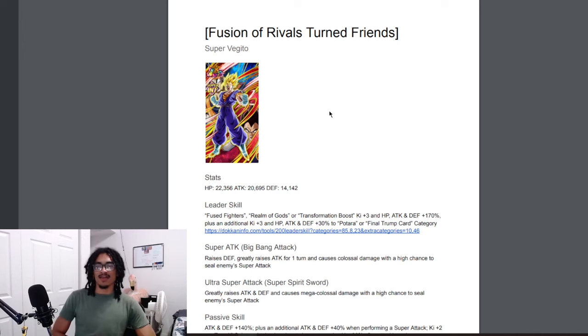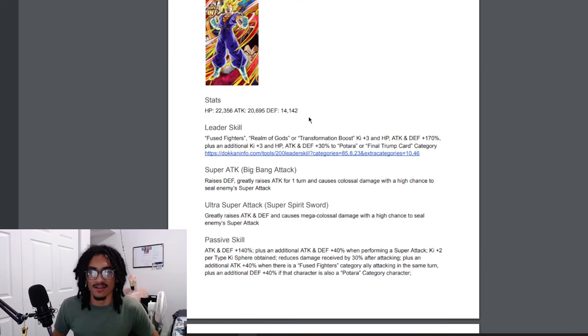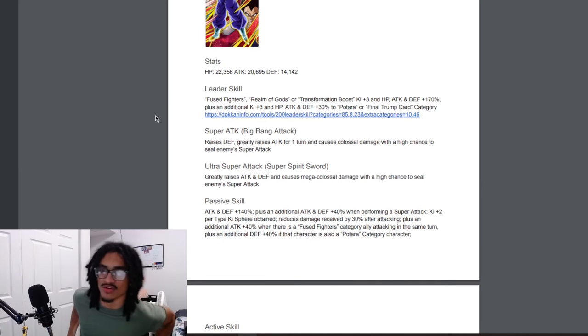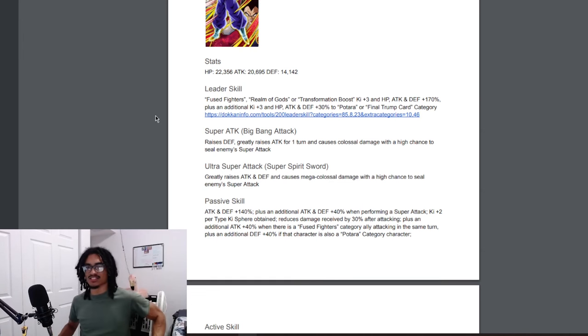So with that said, 'Fusion of Rivals Turned Friends' — Super Vegeto. He's shown in his LR card art, which is a bit tiny but visible. He has a very high defensive stat and a good attack stat. His categories are Fuse Fighters, Realm of Gods, and Transformation Boost. His leader skill gives three ki and 170% across the board, and three ki with 30% additional stats to Potara or Final Trump Cards allies.